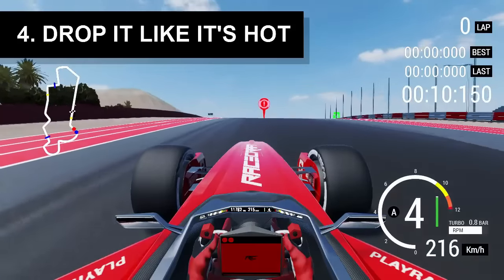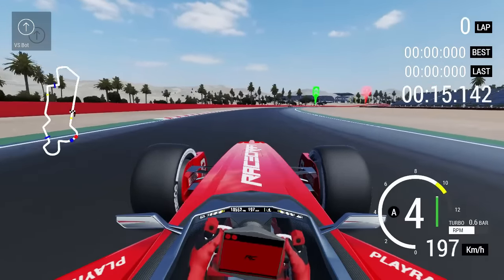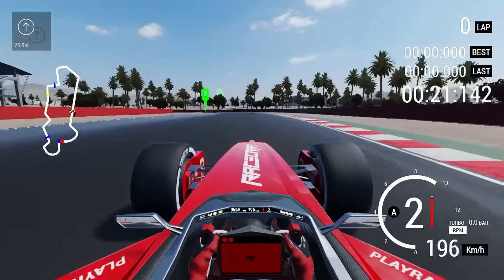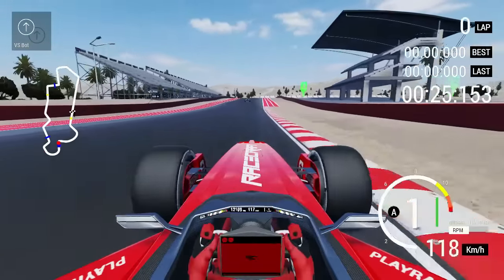Number 4: Drop It Like It's Hot. Take a look at the minimap — this is corner hell, right? Well, not quite. And this is difficult, because it knees you in the balls right at the end. The corners here look vicious on the map, but they're well signposted, and some of the curves allow you to get a decent speed up. Just hold your nose.